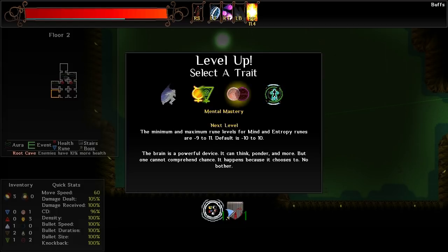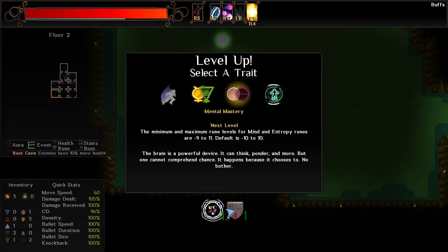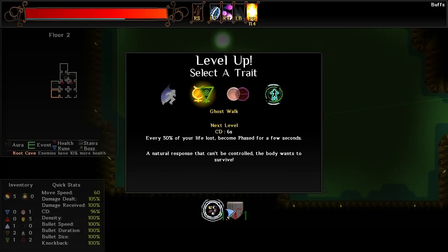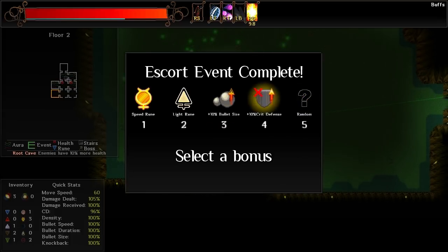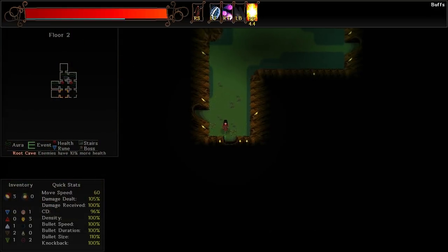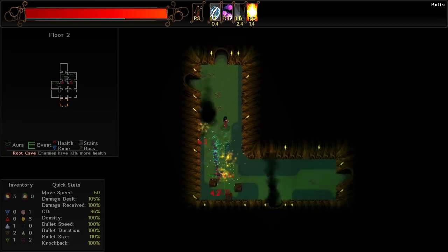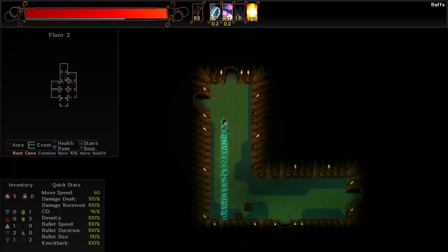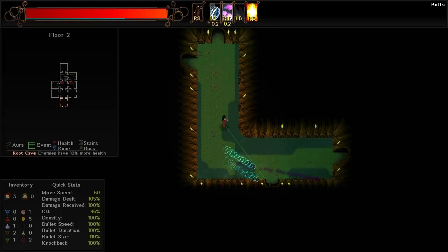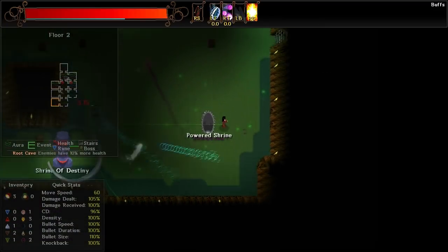I do not want Entropic Body — that was not fun the last time I did it. I could increase my rune levels or maximum rune levels. I'm going to do the bullet size one, which I believe will help Black Wind out — because if I can get those bullets massive, it's going to do a fair amount of nonsense to enemies. It looks like Chaos Bolt is still firing normally. We pretty much have this in the bag.